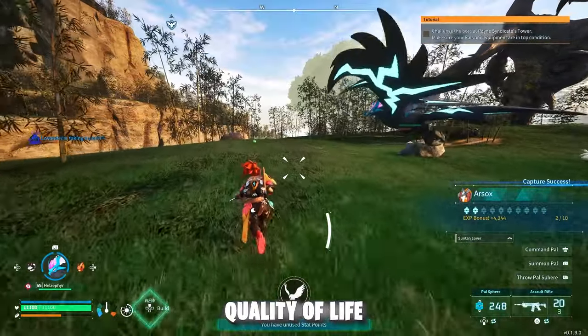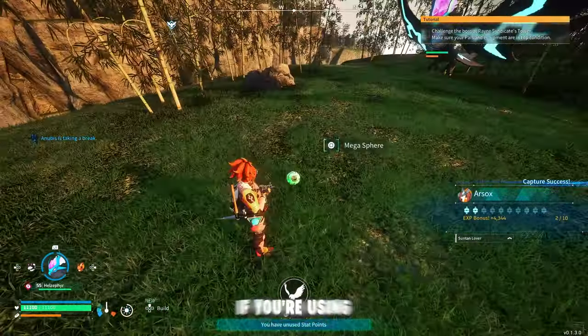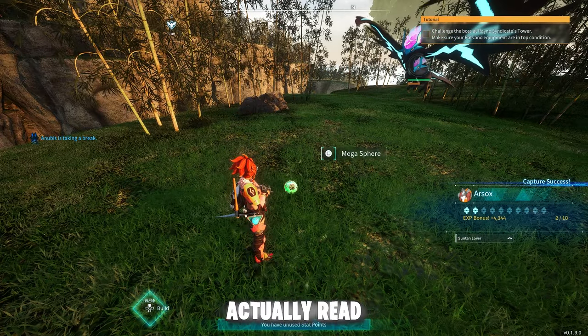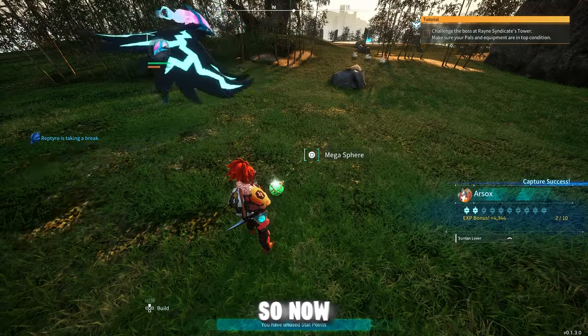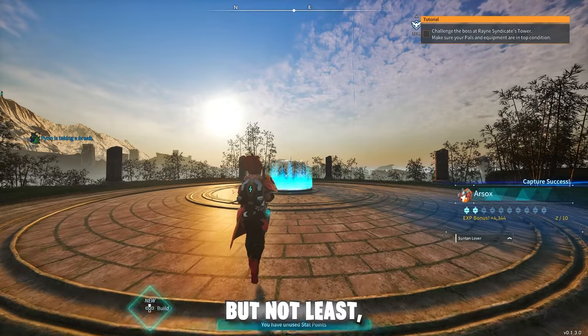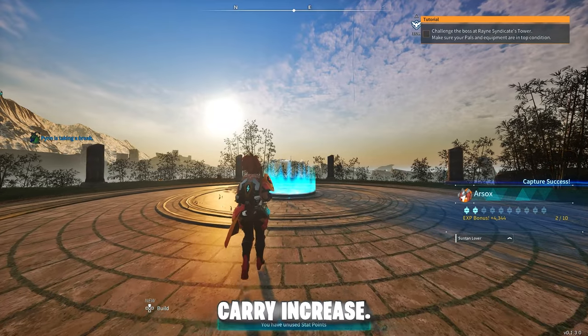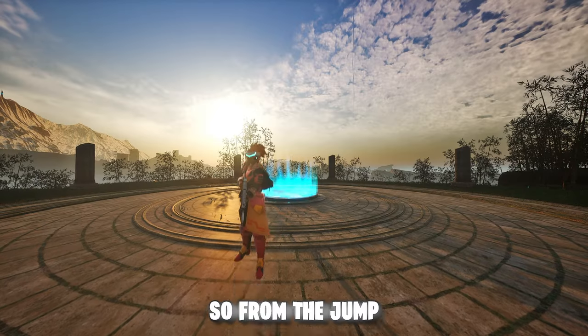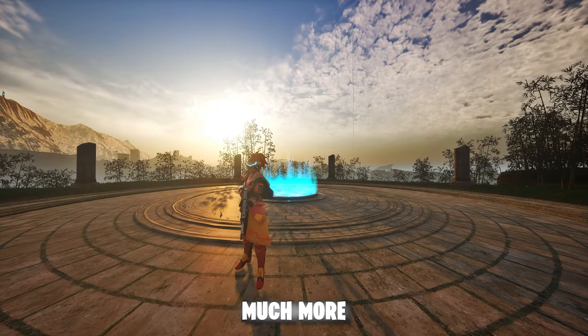The last quality of life mod we have is called PlayStation Prompts, which if you're using a PlayStation controller on PC, lets the game actually read PlayStation controller prompts — so now you finally know what button to press. And last but not least, we have the Player Weight Carry Increase, which modifies your starting carry weight to 1000, so from the start you'll be able to carry much more equipment.